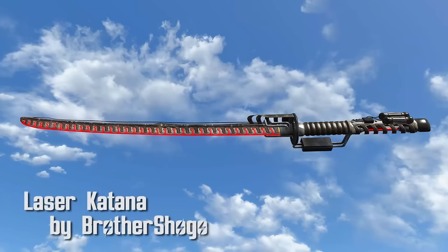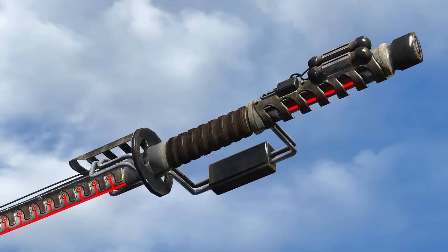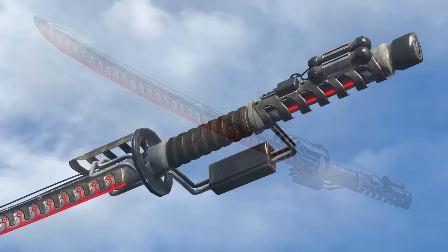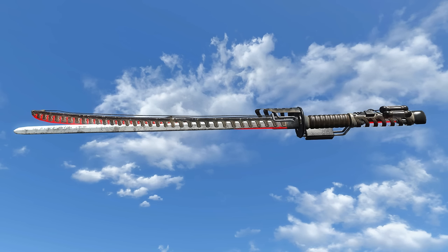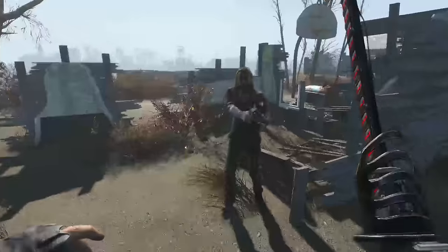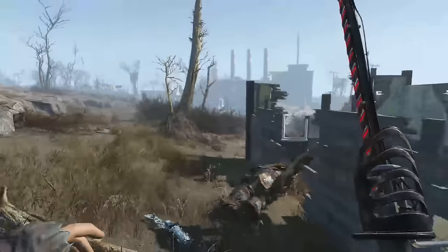Laser Katana by Brother Shogo. Rising from the depths of New Vegas, the fantastic Brother Shogo comes to Fallout 4. This is a port from a previous Fallout New Vegas mod. The mesh and texture handle themselves pretty well with the port. There are no official mods for this, but you can install the vanilla mods for swords, which will make the sword look a little weird and not at all what Brother Shogo probably intended. As you can see here, it just doesn't look right. The laser katana has a sweet effect when you attack enemies — a little laser damage will show up with each strike. Look at that, little laser beams.